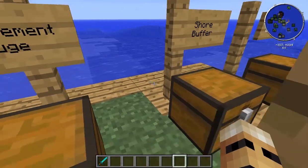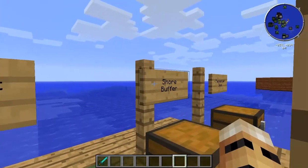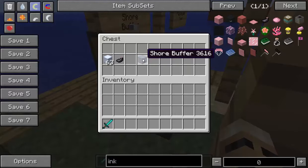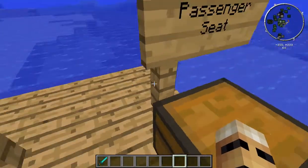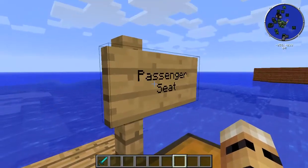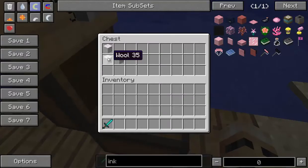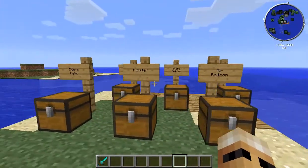The shore buffers are not necessary, but if you do have a ship such as that little ferry over there, you'll probably want to use them just to make it easier to dock. The shore buffers are made using the floaters with an ink sack. And lastly, if you're ferrying people whether it's flying in the sky or across the sea, you'll want to include some passenger seats. These are really simple to make - all you need are three bits of wool and they will make a passenger seat that you can put onto your ship or your boat.